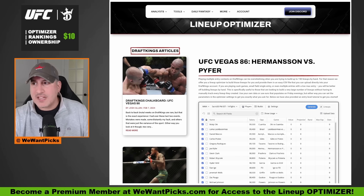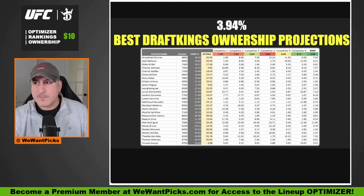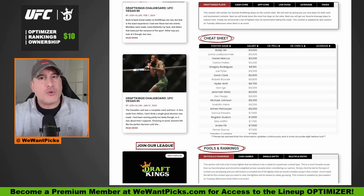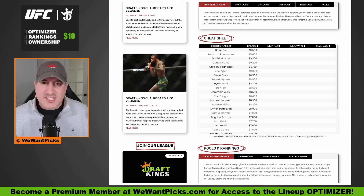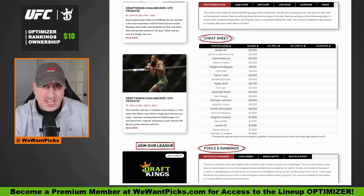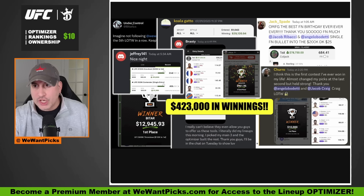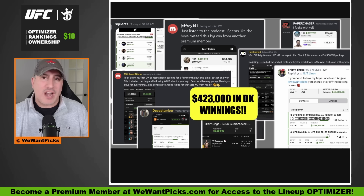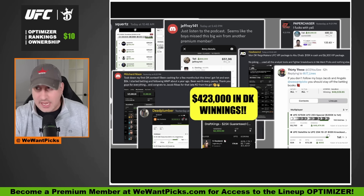You can unlock the Optimizer, unlock the ownership projections, the breakdown with the cheat sheet and the cash core, the live dogs, and all the write-ups of who you should use where. All of this and so much more is available for only $10 a month. It has paid for itself. WeWantPicks.com — click Become a Member at the top. It is only $10 a month.